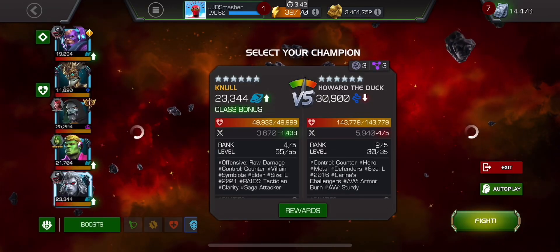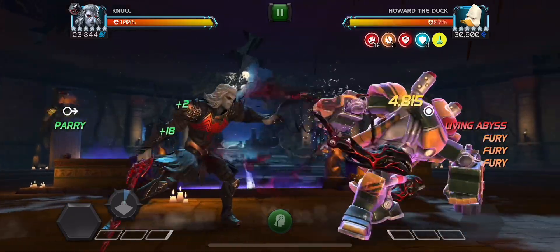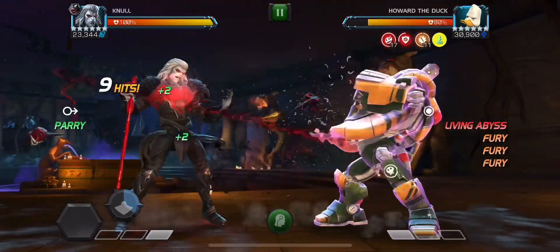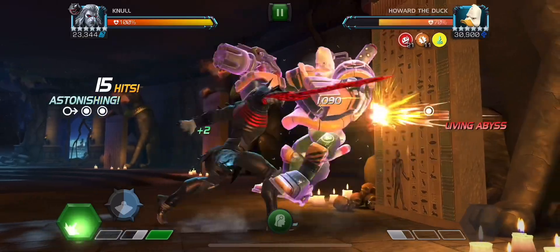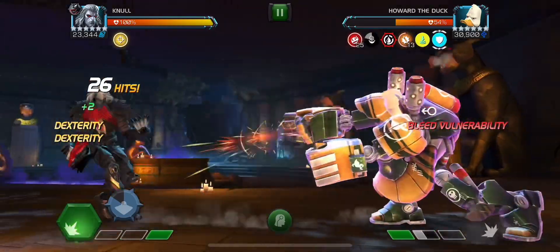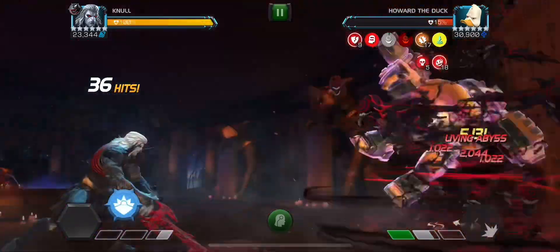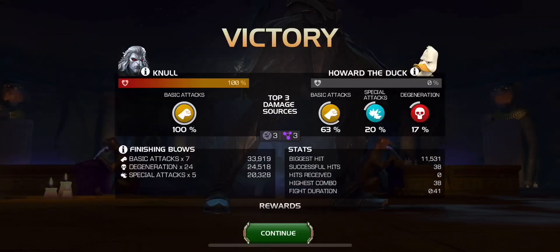Now we got Howard the Duck. You can use anyone for this. Just make sure you don't push him to Special 2, because according to my experience it's impossible to dodge — it's gonna be unblockable. So make sure to keep him at Special 1 and you're gonna be fine. Now if you're really bad at dodging special attacks, you can bring in Doom and just power control this whole path. You won't have to dodge any special attacks. But if you can dodge them, bring in your Cosmic Champions for this fight — Gnull is absolutely dominating here, and any other Cosmic can do the same thing. Bring in your favorite Cosmic and you're gonna be laughing.